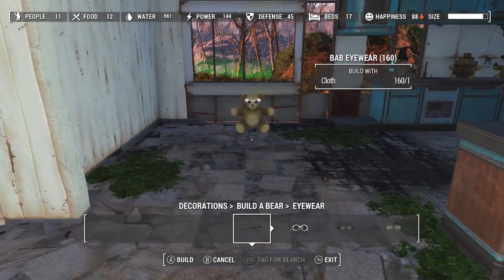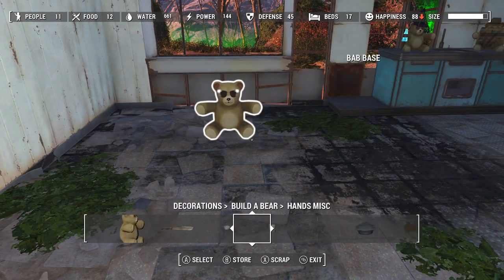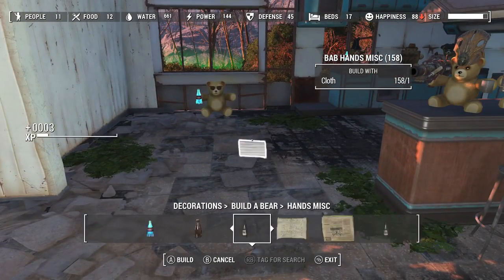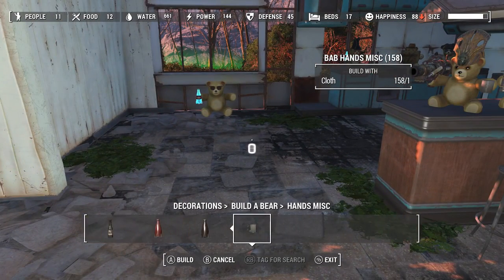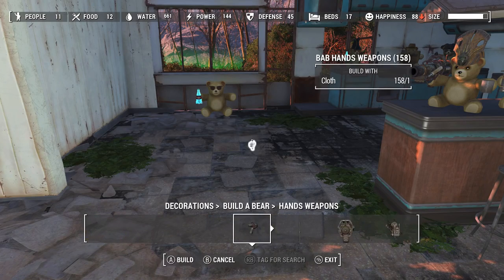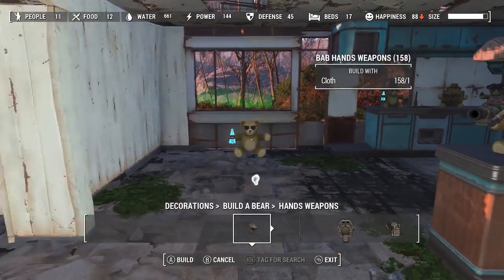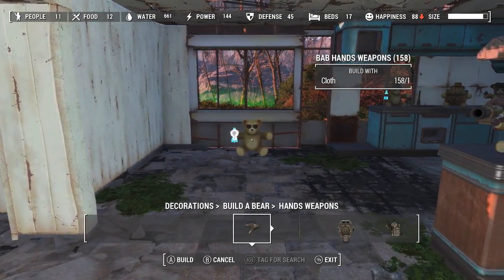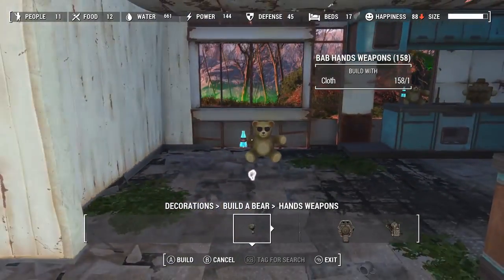So you've got eyewear. You've got Hands Miscellaneous — so you can give him Nuka-Cola, you could give him a coffee cup. I don't have a whole lot in for the miscellaneous yet; I was too busy working on weapons. It will snap to both hands. It gets a little wonky — you've got to move really slightly left and right when facing his center. If you get too close, it snaps behind him.